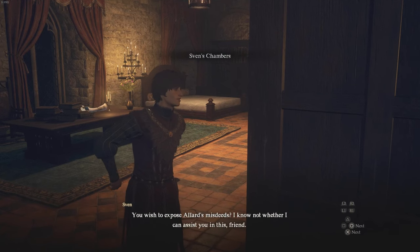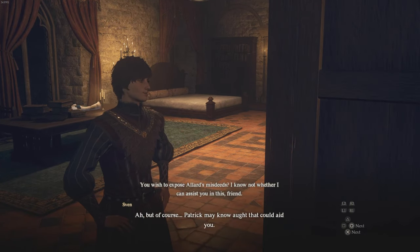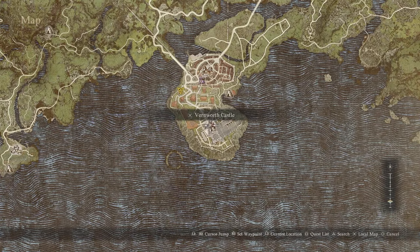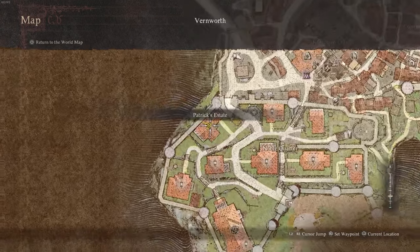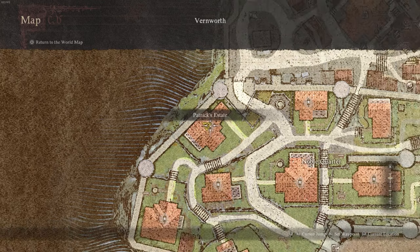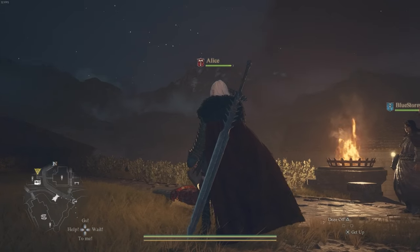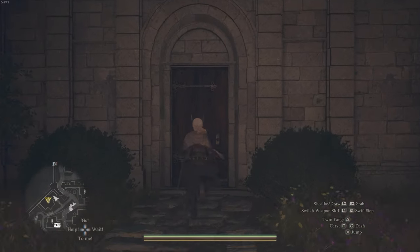When you speak to him, he's going to give you a clue on how to expose Allard's misdeeds and tell you about Patrick. So you have to go to Patrick's Manor come nightfall. Patrick's Manor is located right over here — there will be an icon marked on it. Make sure it is nighttime, which I highly recommend so that you don't let days go by.